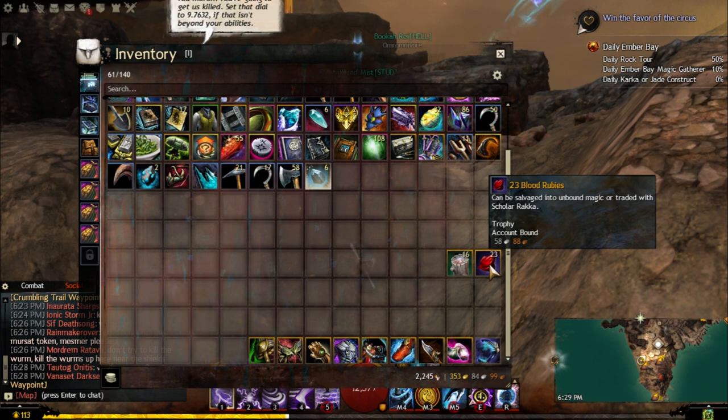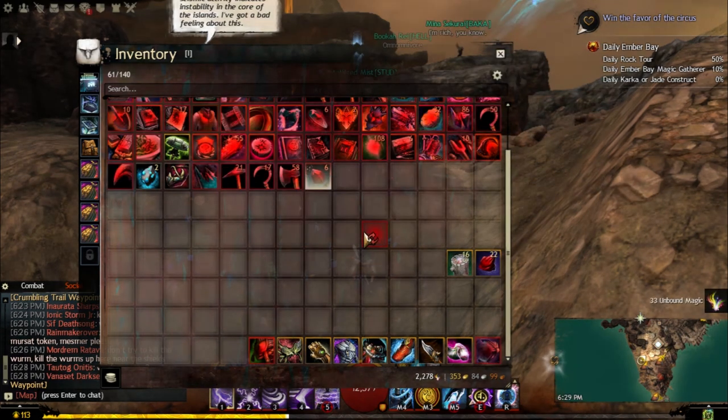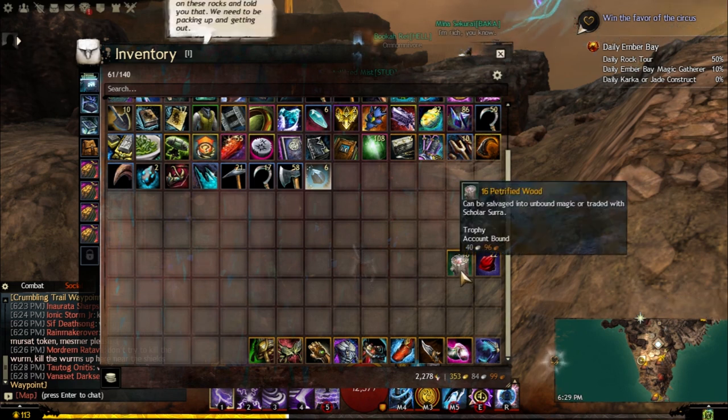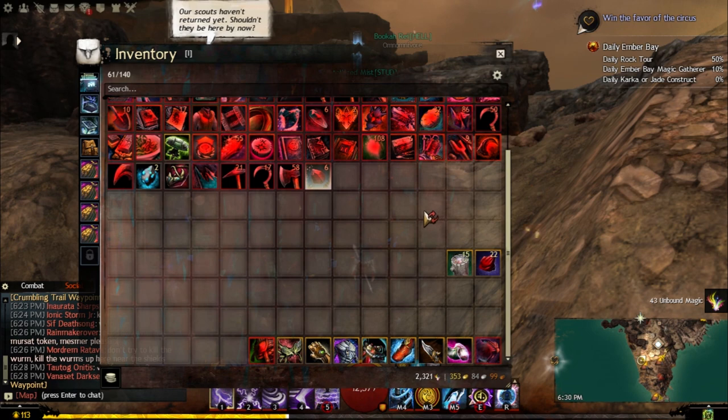You can use Blood Rubies for Ascended gear, but there are other ways to get Ascended gear. So if you don't really care for those pieces, you can just salvage your Blood Rubies and get Unbound Magic from it. As you can see, I got 33 Unbound Magic from salvaging.